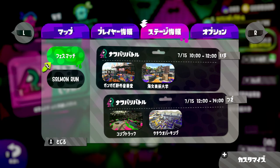This Splatfest has two rotations. The first rotation lasts two hours and the second rotation also lasts two hours. Each rotation has different maps. The first rotation offers Starfish Mainstage and Inkblot Art Academy, while the second rotation offers Moray Towers and Humpback Pump Track.